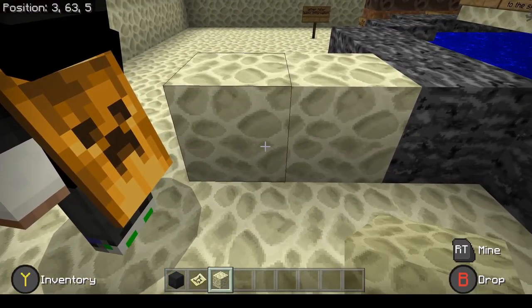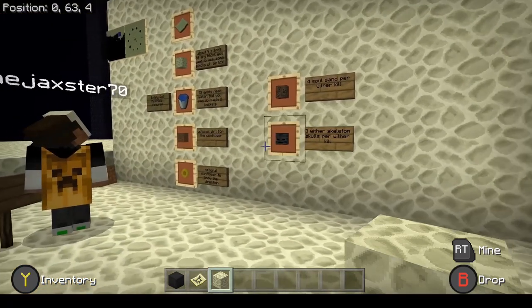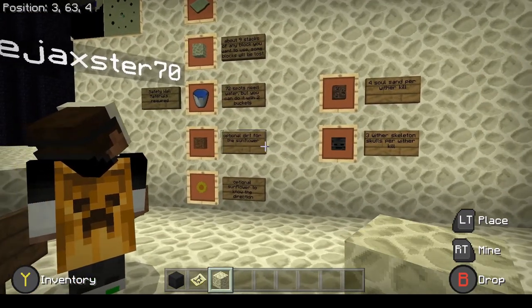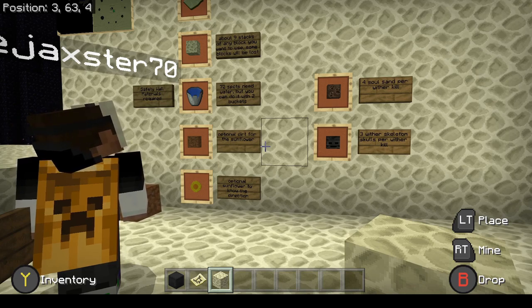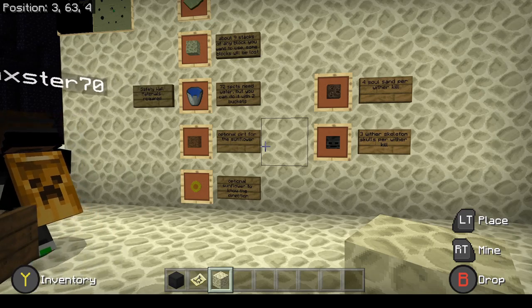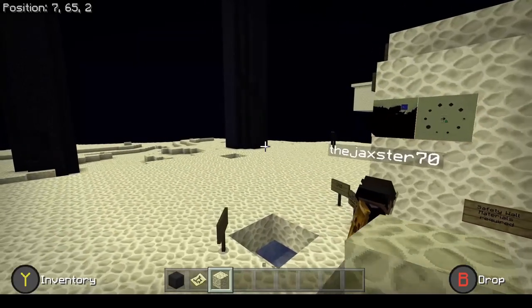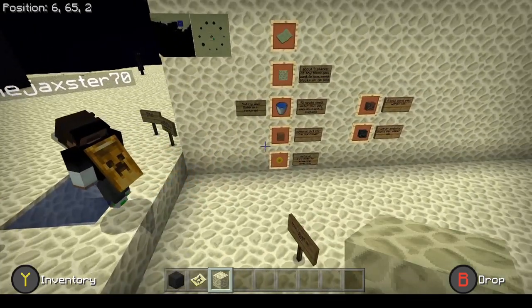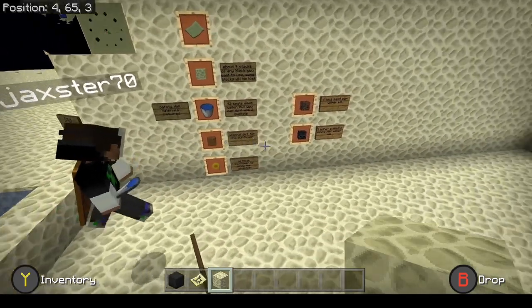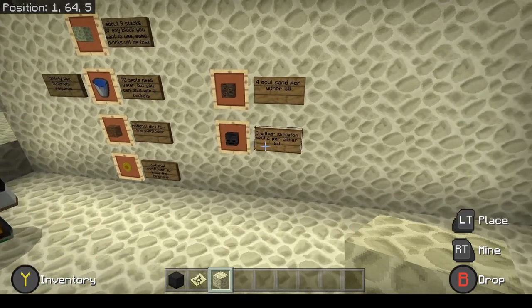So the things you need: four soul sand per Wither kill, three Wither skeleton skulls per Wither, a map in stone or whatever blocks you're going to use. You need about nine stacks of any block you want to use for the wall, and 72 buckets of water — but you can just make yourself an infinite water source with two. So if you don't have one, make yourself an infinite water source. And then, optionally, dirt and a sunflower just to check your direction.